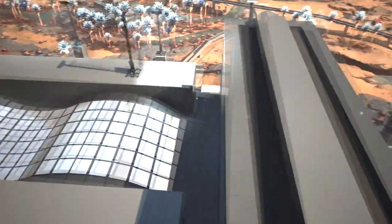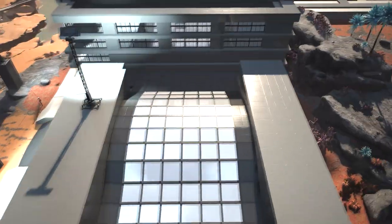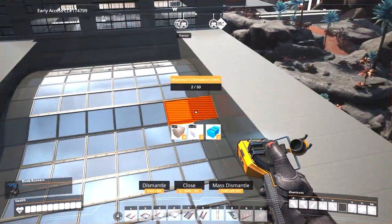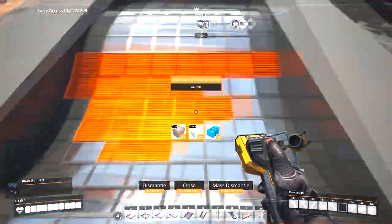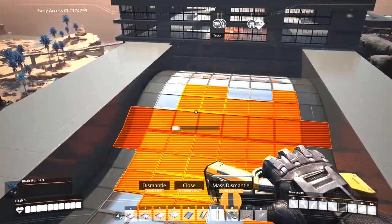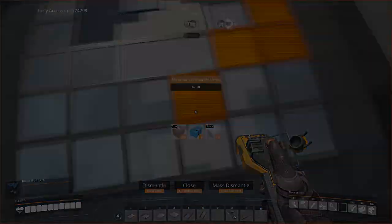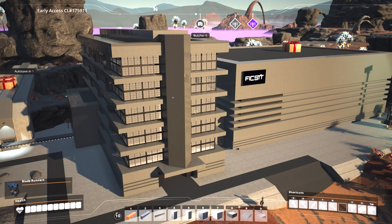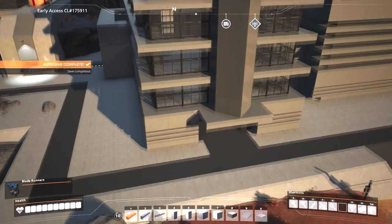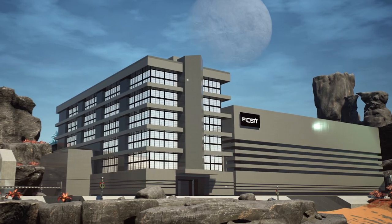Looking at it now I'm pretty happy with how the narrow building half is looking, but next to it the wave makes even less sense — it just doesn't look like it's even part of the same building anymore. Sorry wave, I like you, but bye. And that's the right call — this isn't it, but even just deleting the wave and carrying the horizontal lines across on the base makes it look a lot more cohesive.